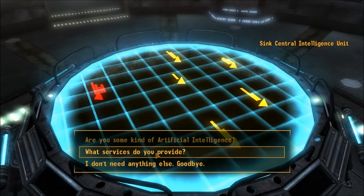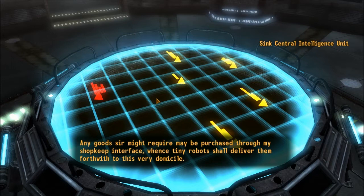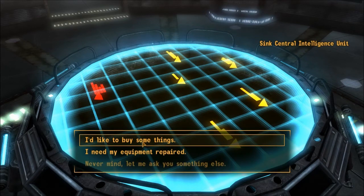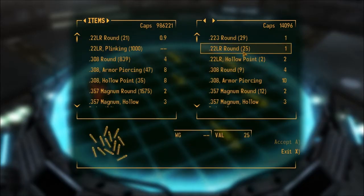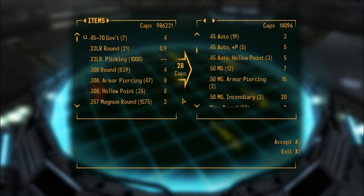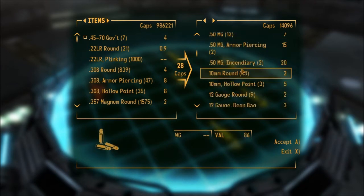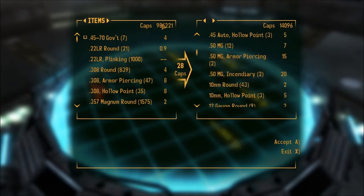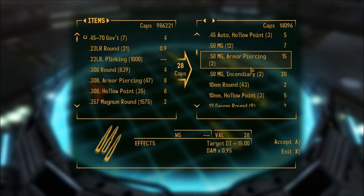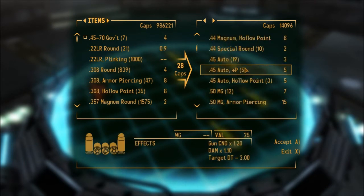What services do you have? 'In addition to managing the personality matrices of the other household utilities, I can provide sir with direct access to the commissary. Any goods sir might require may be purchased through my shopkeep interface — tiny robots shall deliver them forthwith to this very domicile.' Tiny robots! Let's see what he has to buy — whoa, he has lots of armor. Oh yes, .45 Auto rounds! I'm buying some of those. I also forgot to mention, I gave myself tons of caps. Whoops — in case you didn't realize, I gave myself all those caps. It doesn't matter anyway.